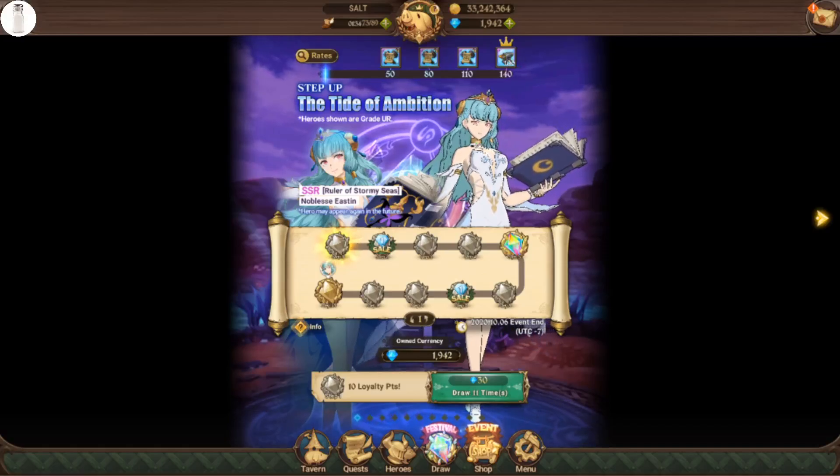I will not let the RNG gods win this time and that's why I absolutely love doing pulls on step-up banners - you know that you are guaranteed to get the unit at the 10th step, which is super awesome. Net Marble does a very good job of making it super tempting to do more pulls on the step-up than the 10 required to get the unit.